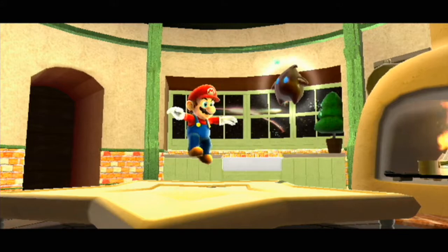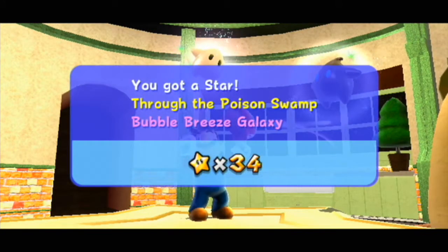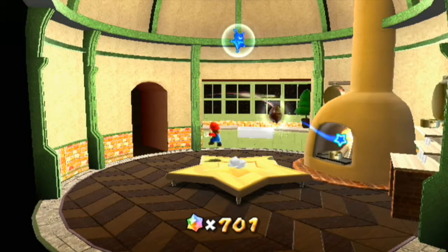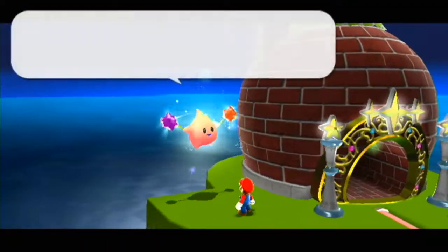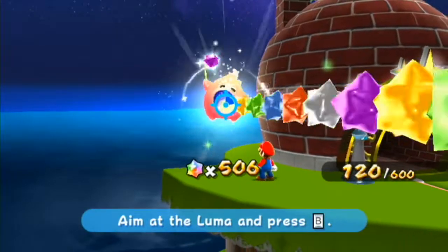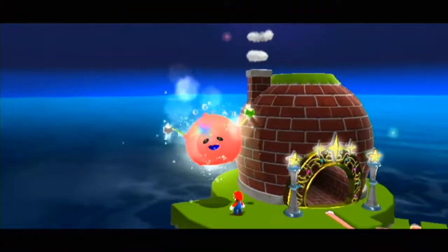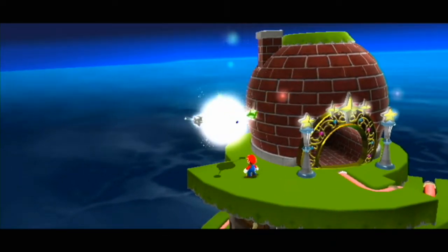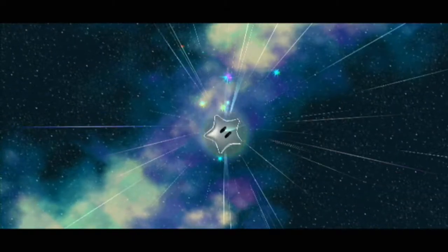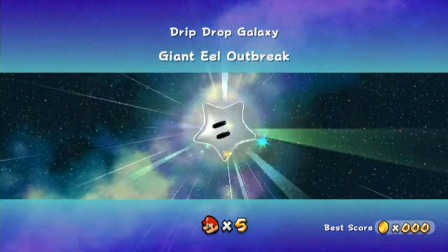We're back — we are definitely not in the swamp anymore, thankfully. Now that we've done that, we've gotten three stars in the kitchen itself. Let's go see how many star bits this Hungry Luma needs — we might not be able to do it right now. 600. How many do we have? 700. Alright, so we can do it right now with 101 left over. Transform! The Drip Drop Galaxy. Once I see the star name I'll know — Giant Eel Outbreak. Okay, now I don't know. I'm very confused.